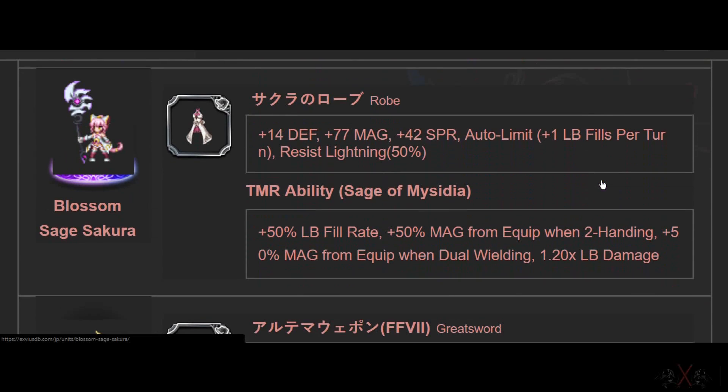Next is Sage Sakura. It's a robe — a top-tier robe with 77 Magic, auto-fill Limit Burst by one, Resistance 50, and Spirit 42. I like this one for my Summoner, for my Yuna. I believe in the near future, Summoner will become the most OP character class in the game.